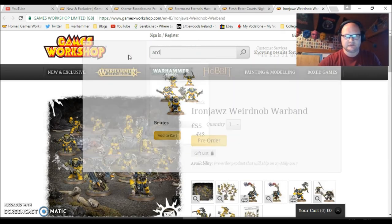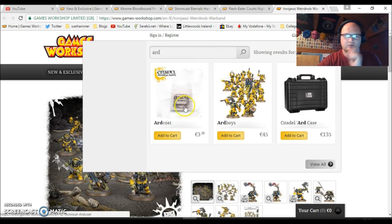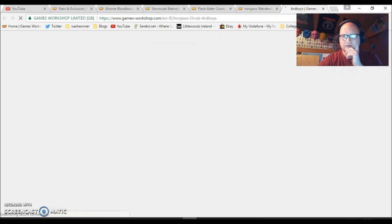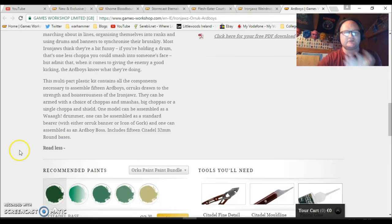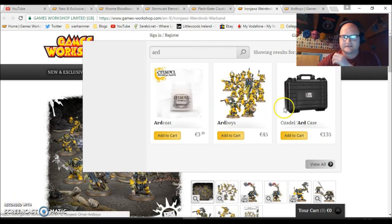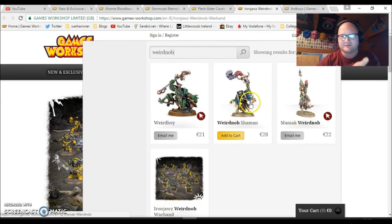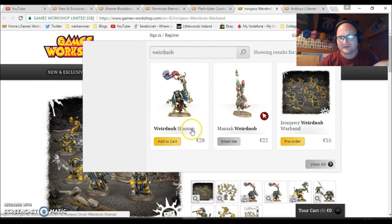There are five Ardboys in this set, and I had to check the pack size — it seems like you get 15 in a box. So I've calculated the cost for five as roughly 15 euro. Then finally the Weird Nob Shaman — a lot of people don't like this model but I think he's awesome — comes in at 28 euro. He is pretty pricey for a single model.